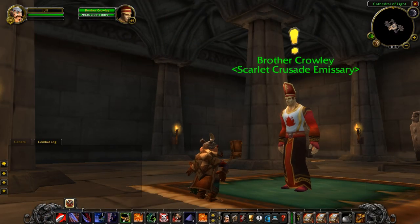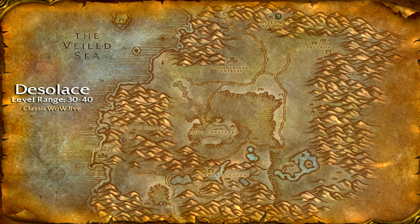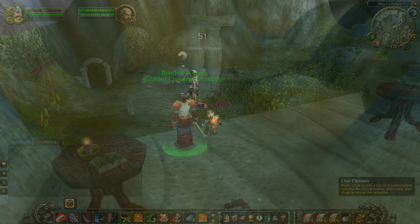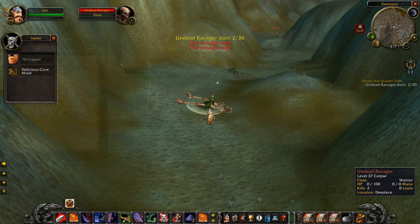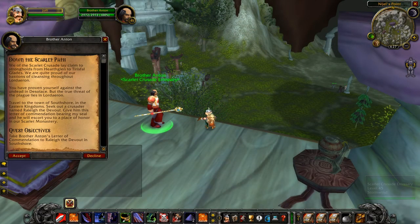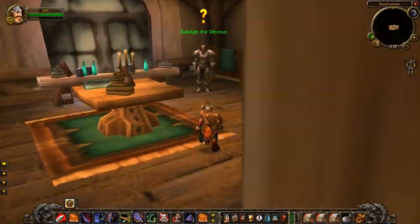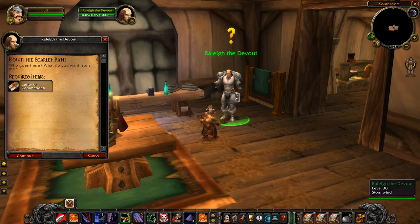You need to pay a visit to Brother Crowley, tucked under the ground in the Stormwind Cathedral — ironic, right? He'll send you to Brother Anton in the north part of Desolace. Speak to him and then travel to the south end of the zone and kill 30 undead ravagers. Return to Brother Anton and he'll send you to Rayleigh the Devout, who can be found on the second floor of the inn in South Shore.